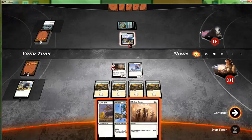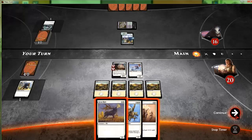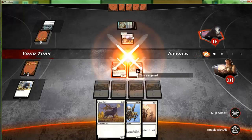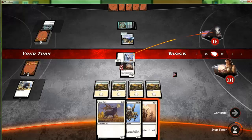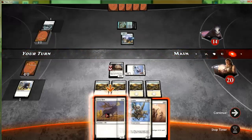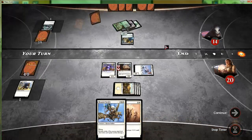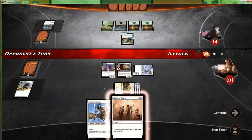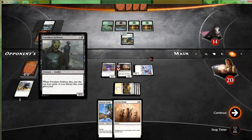We can attack with our eagle and just trade with the Gloom Widow, but we can also just play our Great Heart and block it if they want to attack next turn. So we just attack with the Elite Vanguard. No reason to overextend ourselves right now. Our Sky Spear Cavalry will get over it if we can Glorious Charge it, and we play the four-two.